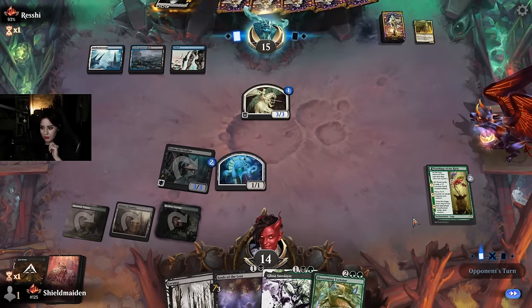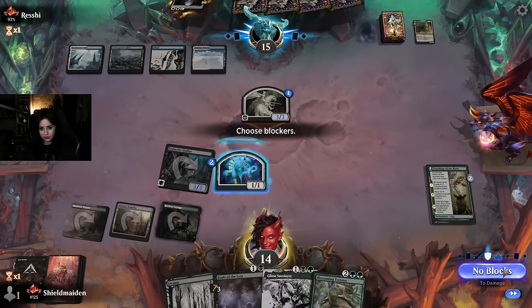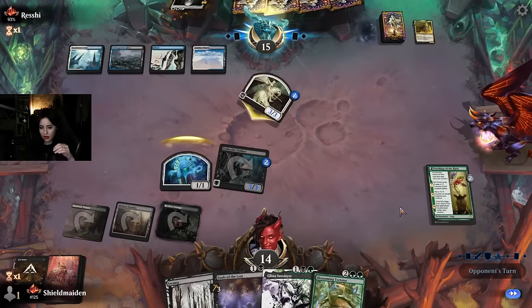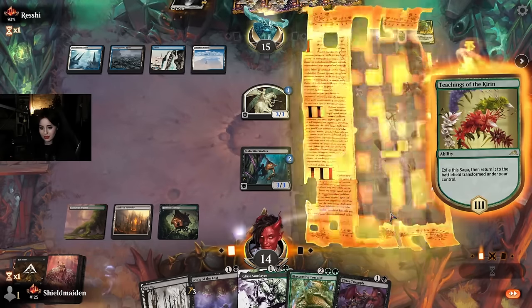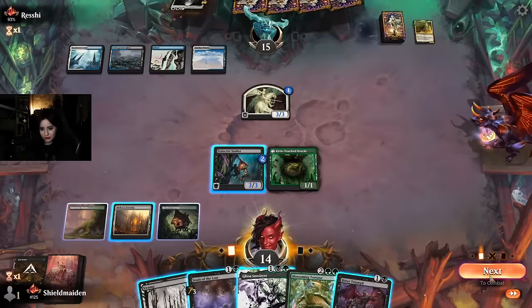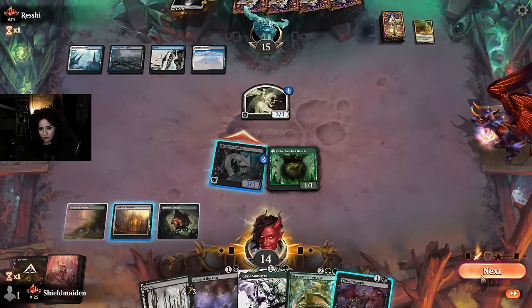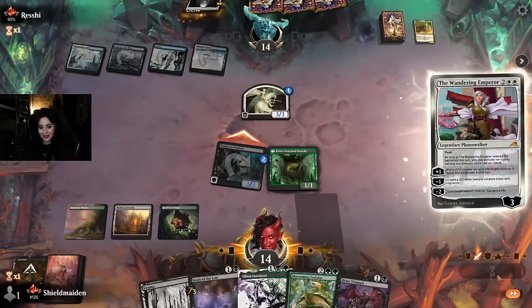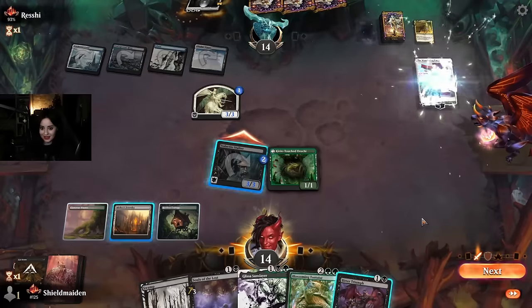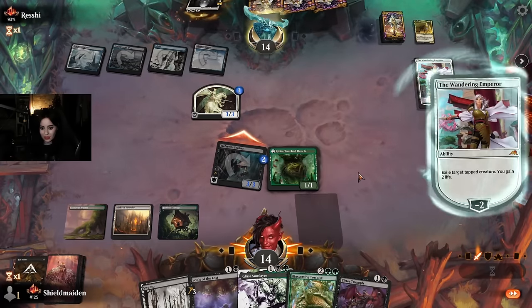I'm honestly considering chomping to not fall too far behind in the race. That seems a lot like a Wandering Emperor. Let's swing it with the stalker — there she goes. They even have the sleeves — sheesh. Summoned. I could take out the knight here, which kind of — I don't hate it. You denied them the life gain, you remove their only creature, the only downside is we're not really doing anything for the board.